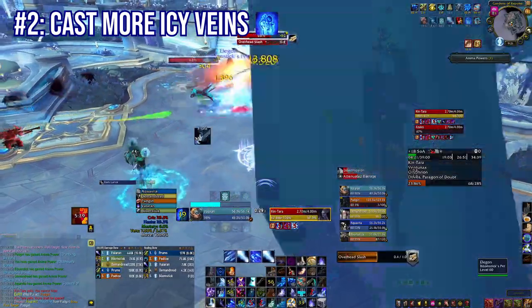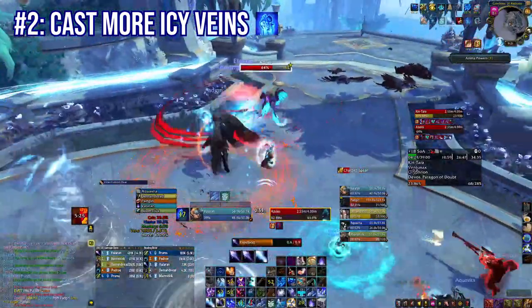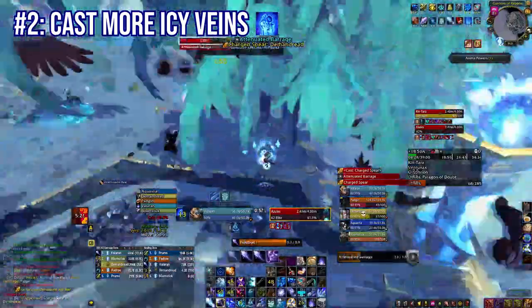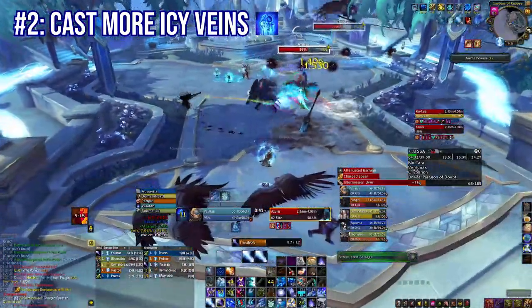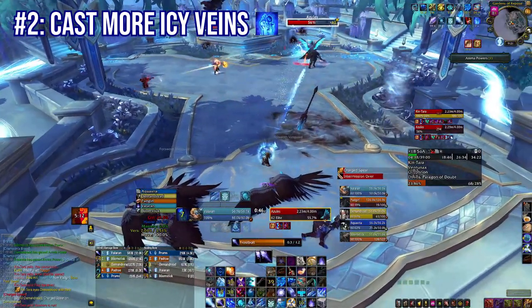The only time you ever want to hold Icy Veins and not use it is on single-target pulls that aren't bosses — like tormentors, single pulls in Theater of Pain, things like that. Because the more targets you hit, the easier it is to reset Icy Veins. But on single target, admittedly, it's a little tougher.